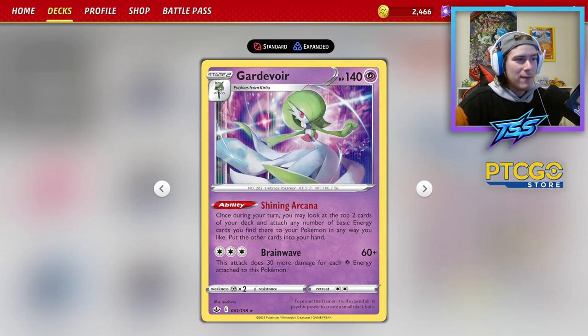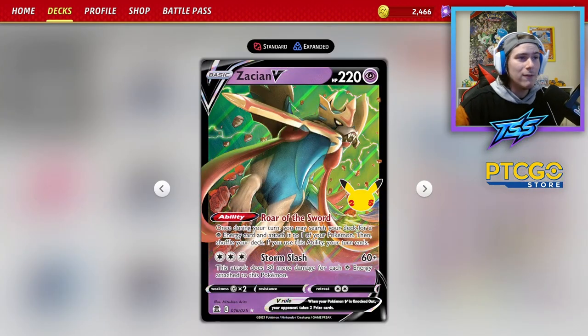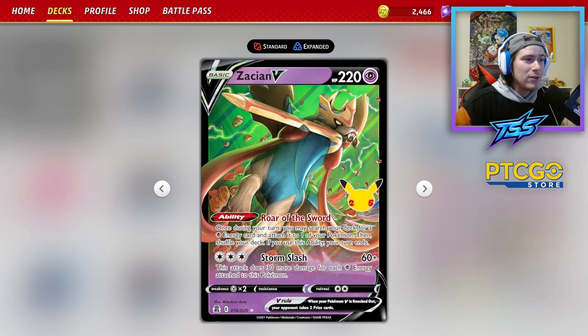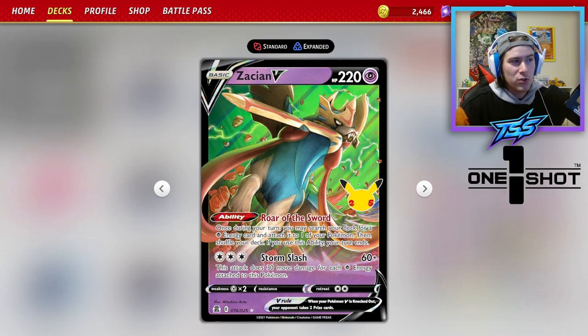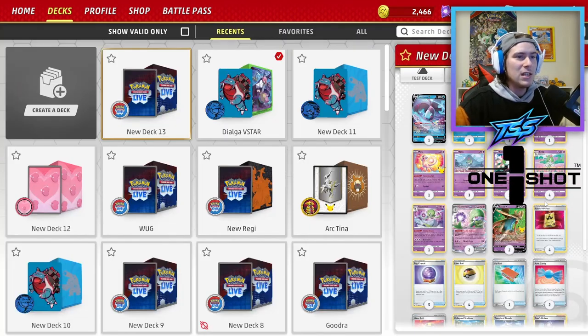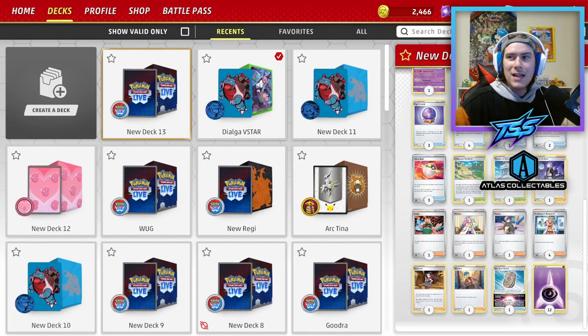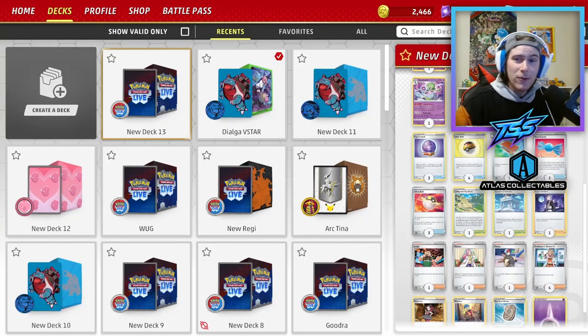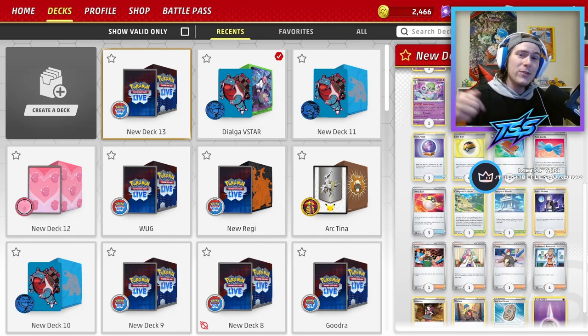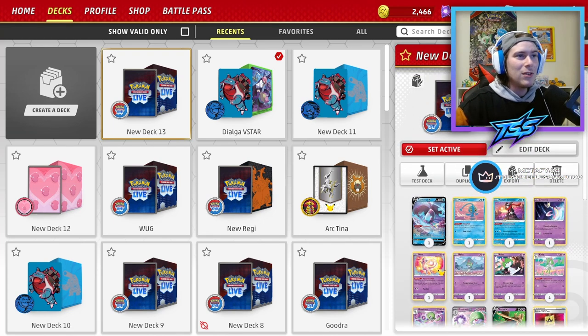We also have one copy of the Gardevoir with Brainwave and Shining Arcana — another fantastic attacker with the same attack as Zacian V, which we're playing two of. This card is one of your more turbo cards; you want to get it down, attach, and Roar the Sword on your first turn to get built up and swing for huge knockouts in the early game. There are also two copies of Gardevoir EX, one copy of Sky Seal Stone, and you can find the full deck list in the description or on Limitless.com.